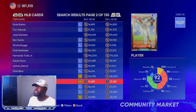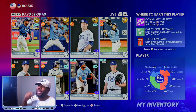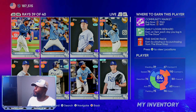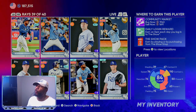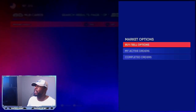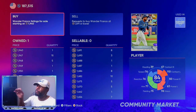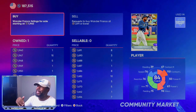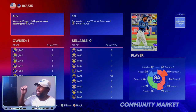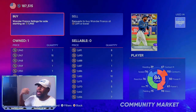Another way is investments — this is my number one stub method. If you look at an 84 overall Wander Franco going for 1,691 stubs, he's not an 85 overall yet. Right before the roster update you can go into buy/sell and look at the orders on the right-hand side. It shows owned on the left and sellable on the right. I like to look in between the gaps and find a number that isn't already listed.